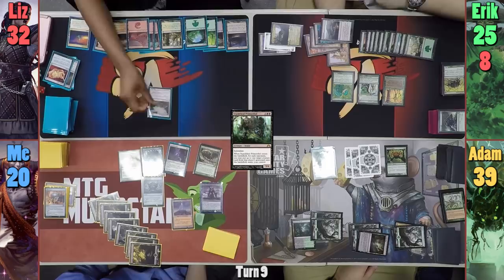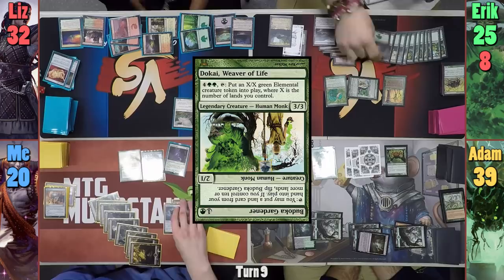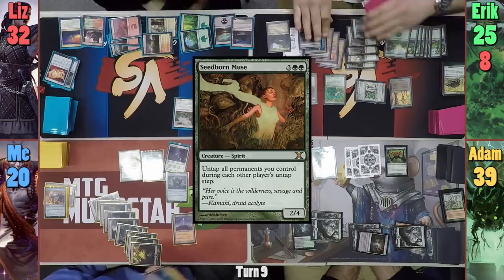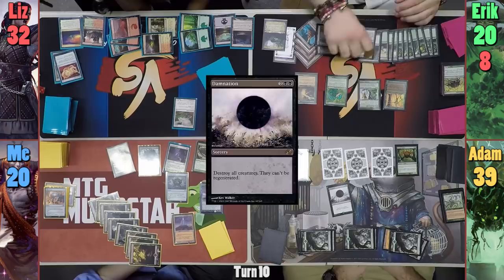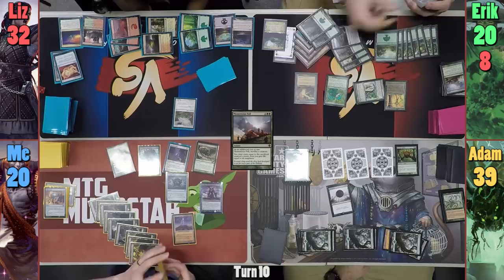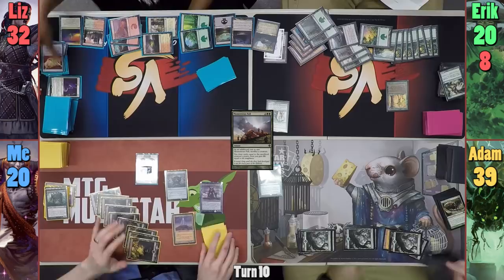Liz's turn is pretty quick — she plays a Forest for her land for turn and casts a Windbrisk Raptor, then passes. Eric plays a Forest and activates the Gardener to put out another Forest, flipping into Dokai, Weaver of Life. He puts out another Forest for Gaia's Touch and pays five to cast Seedborn Muse. Eric passes to Adam. Adam untaps — and so does Eric. Adam plays a Swamp and activates Ishkana's ability to have Eric lose five life, follows up with a Damnation. Eric responds by creating a 20/20 Elemental with Dokai, then casts Momentous Fall to sacrifice the Elemental and draw 20 cards. Eric also sacrifices Sakura-Tribe Elder while the Fall is on the stack to get a basic first. Damnation then resolves and wipes the board, while I gain three Spirits from Requiem Angel triggers.